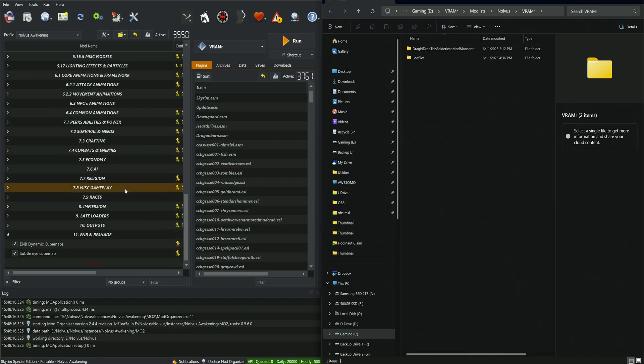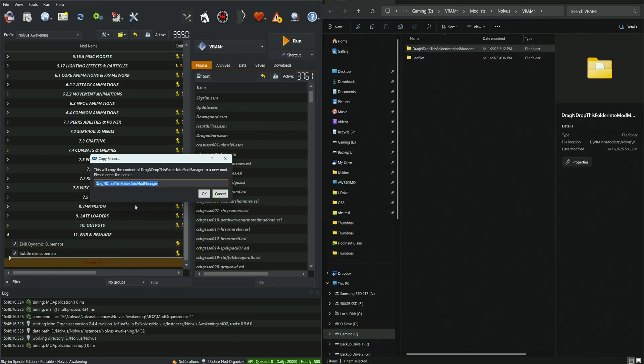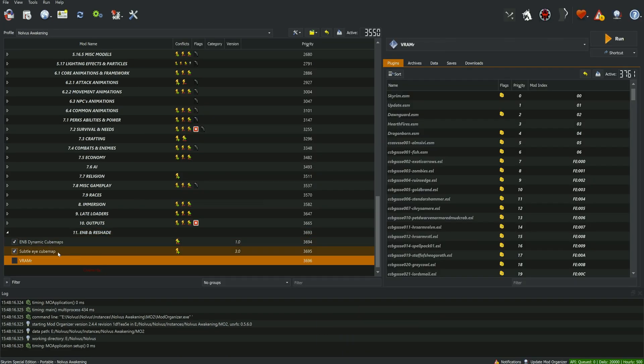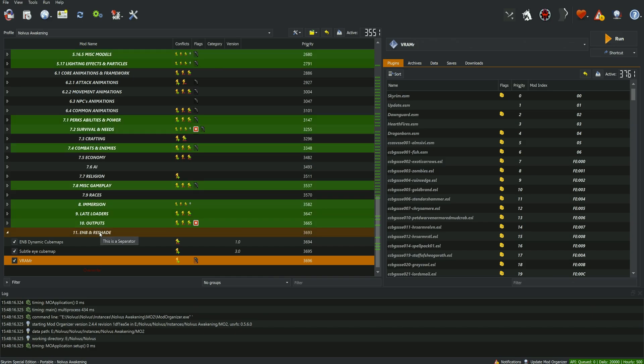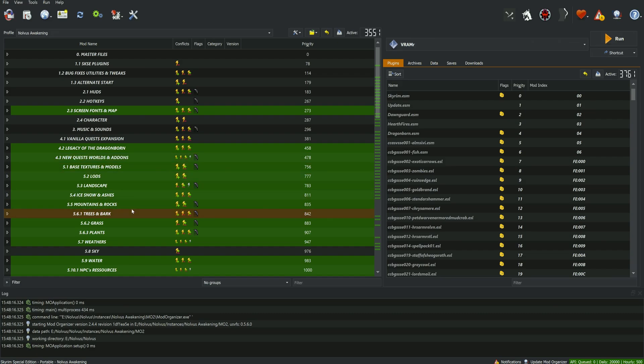We're going to drag and drop it, making sure it's at the bottom of our load order. I'll put it in the very last category — it doesn't really matter which category as long as it's at the bottom. It's going to ask if you want to rename it; I'm going to rename it to VRammer and click OK. It'll take a little while to import — just be patient. Once it's successfully imported, the last thing we need to do is check the box to activate the mod. If you hover over VRammer, you should see a lightning bolt with a plus, and you can see all the mods it changed highlighted in green.